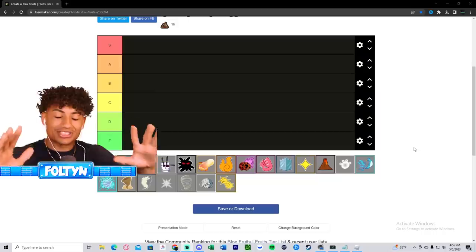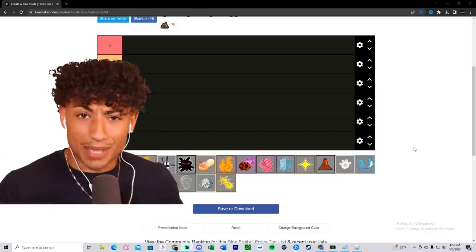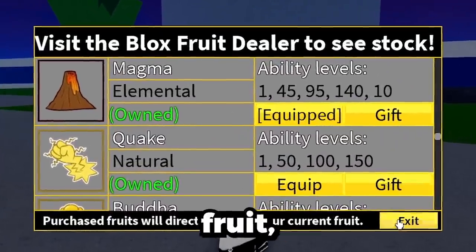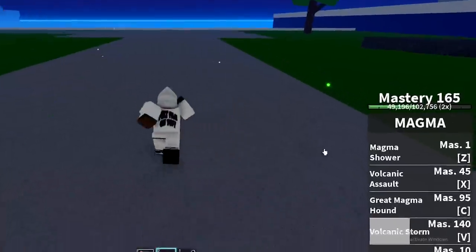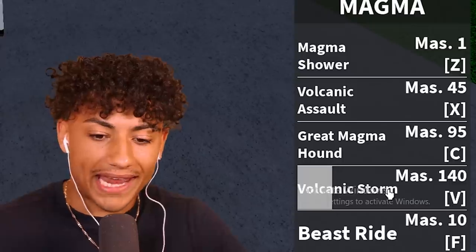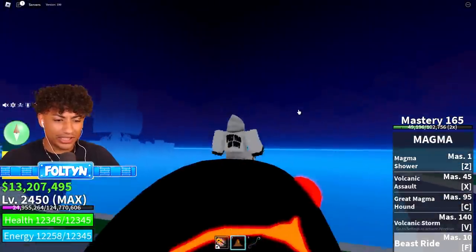My absolute favorite fruit is the Magma fruit. You guys might think Magma isn't even the best, but to me Magma's my baby, so I'm gonna put Magma at S tier. Let me show you why it's S tier - the Magma fruit has five abilities: Magma Shower, Volcanic Assault, Great Magma Hound, Volcanic Storm, and Beast Ride.